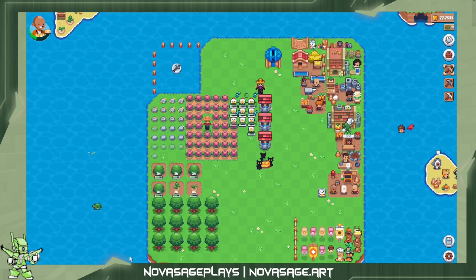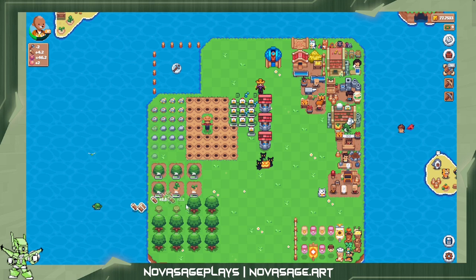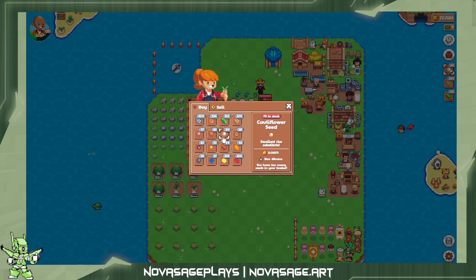The cabbages are ready, let's harvest these. And we got the cauliflower burger that we needed for one of our classes, so that's good. Now I gotta figure out what I want to do — yeah, I'll still be up then, we'll do cauliflowers.